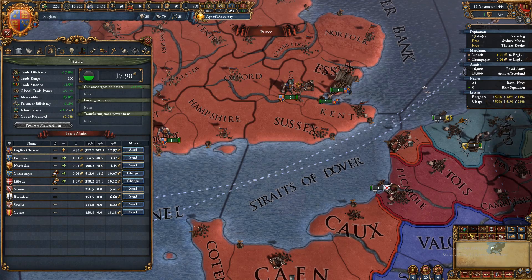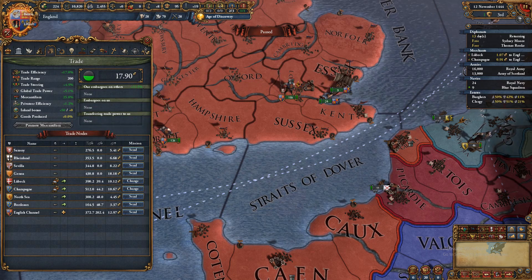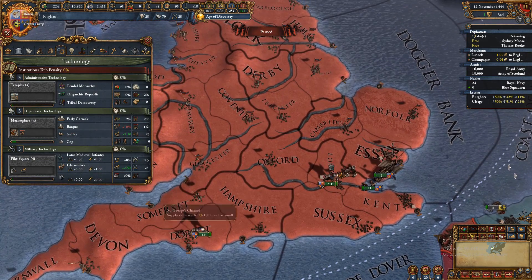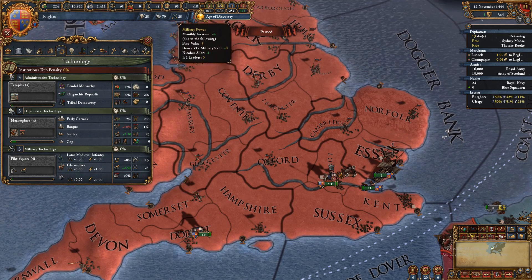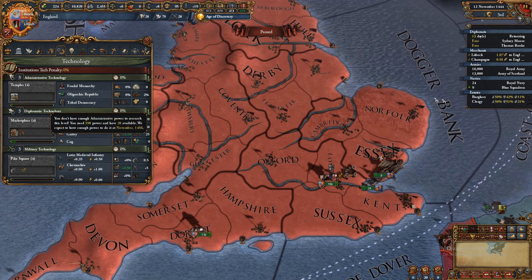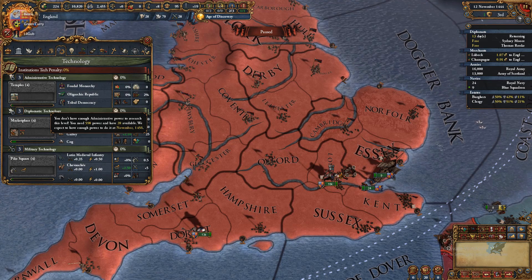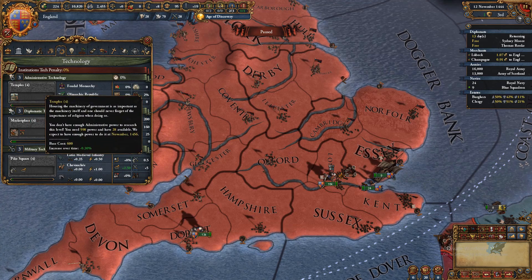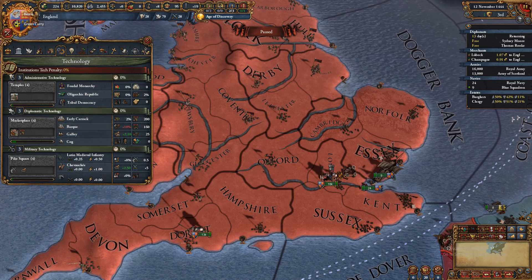Just know that if you're in the negative you can't support your forces. Trade is very complicated — even people with hundreds of hours don't fully get it, so you won't be touching that too much. Your tech tab is where you spend admin, diplomatic, or military power to advance. You can hover to see the expected year to tech up — when you have enough points it turns light blue and you left-click to advance.